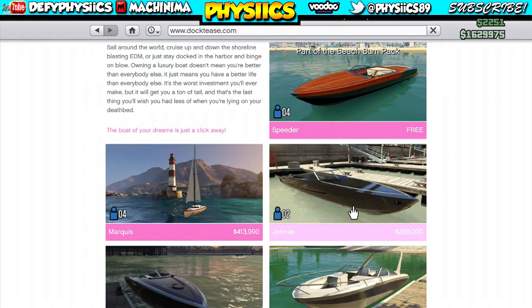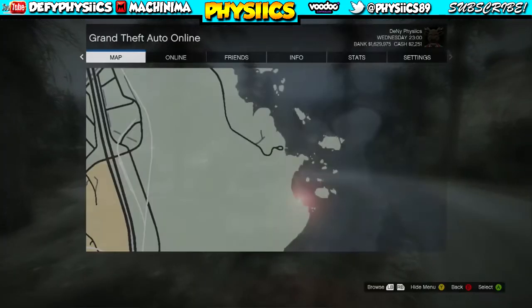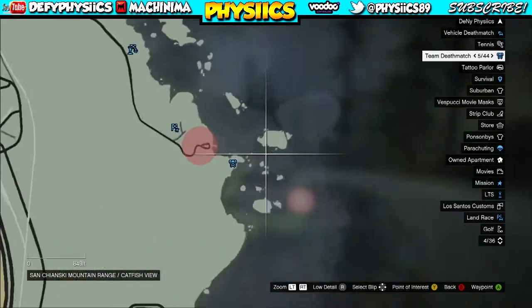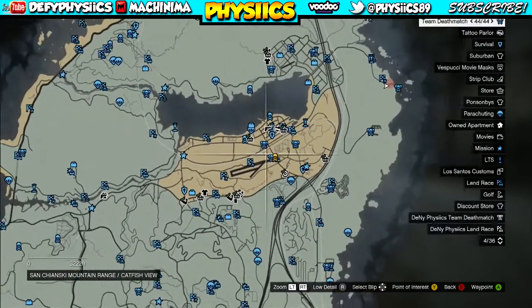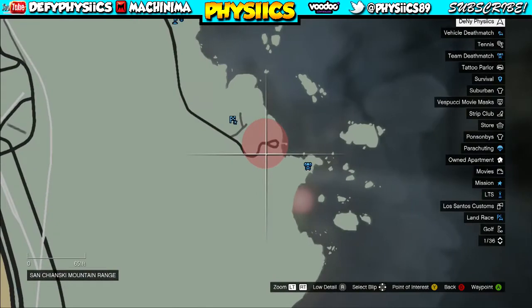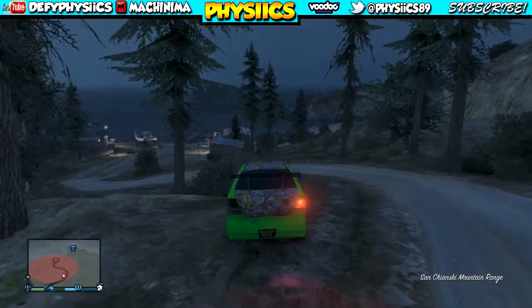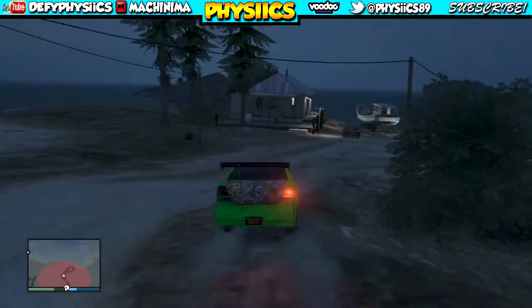It actually costs two hundred and ninety-nine thousand dollars, but in this location the boat actually does spawn for free. Here it is right here — as you can see on the map on the far right, next to the desert, the Grand Sonora Desert. That's where the boat actually spawns in.